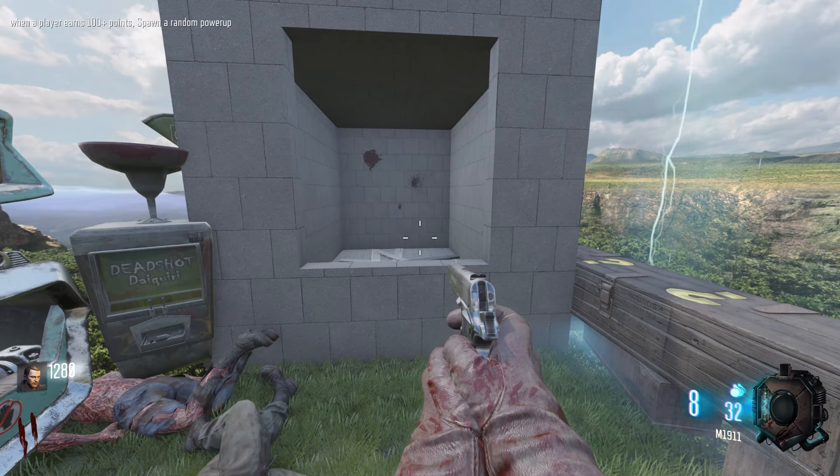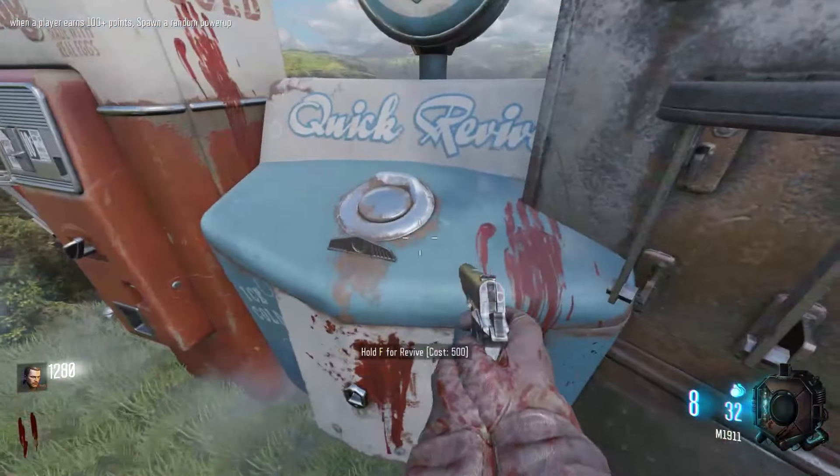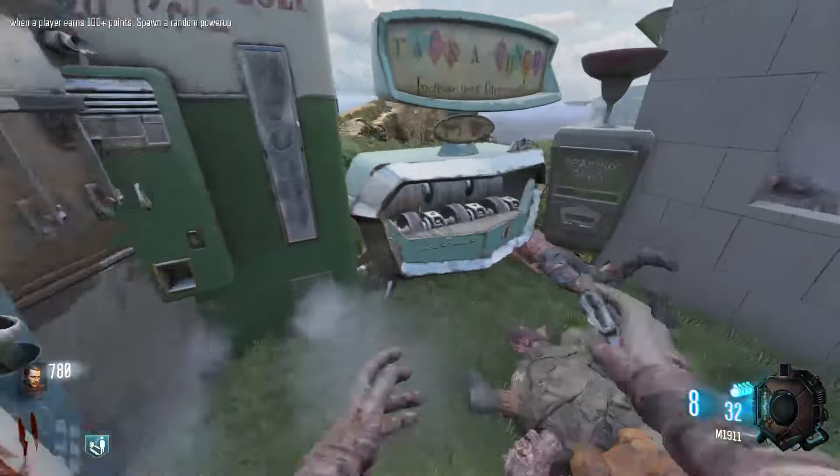When a player earns 100 plus points, it spawns a random power-up. This is pretty good. We want to try and get them out of the barrier here, which could be risky, but I think we got this.